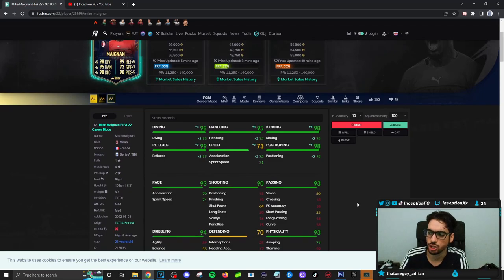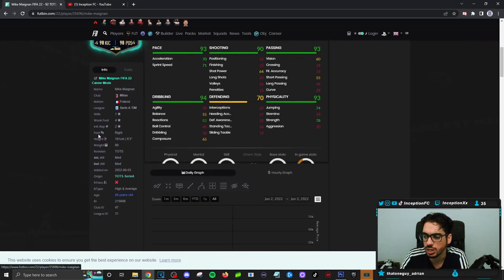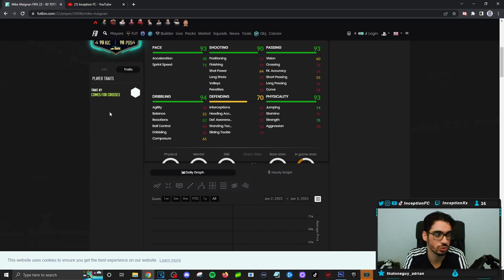On the basic chemistry style, he's going to have 98 for diving, 99 for reflexes, 95 for handling, kicking is at 98, with a 98 for positioning. His acceleration and sprint speed are also in a pretty decent area for a goalkeeper — 75 acceleration and 71 sprint speed. This card in game has the 'comes for crosses' trait.